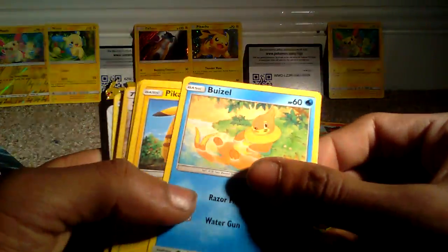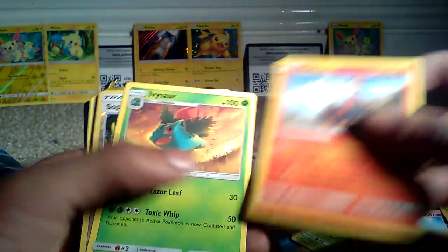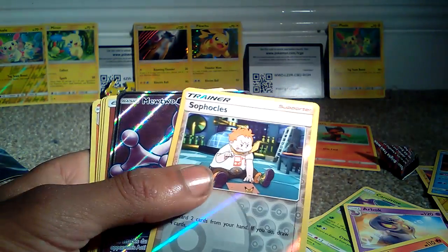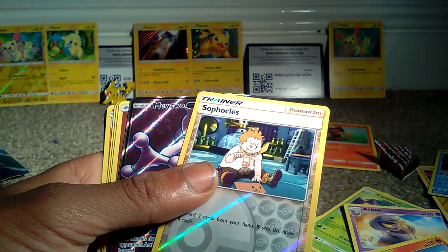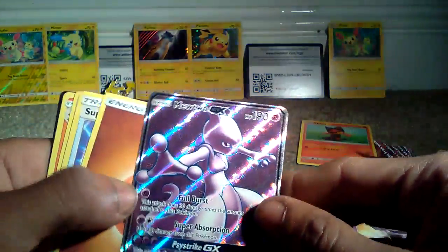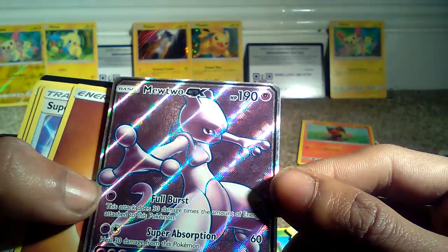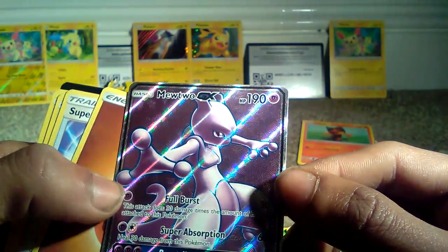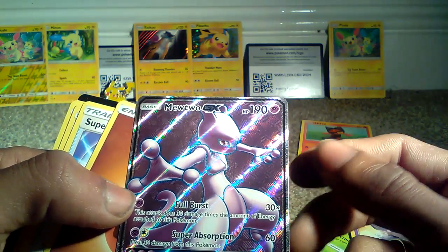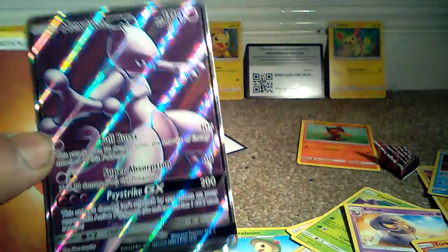This is the last pack, which is a Mega Rayquaza. Hopefully we get a GX or EX in this pack. So we got Buzzwole, Pikachu Gen 1 - that's pretty cool. Bulbasaur Gen 1 - that's pretty cool. Torkoal, Venusaur. This is the fourth time I've got this card and every single time it feels so good. Mewtwo GX in its original fighting pose - oh my god, it's Psystrike GX, 200 health points attack, Super Absorption, 60 health point attack, Full Burst, 30 plus attack, 190 health points. You are not going to be able to copy that card - just look how detailed those little lines are on this.